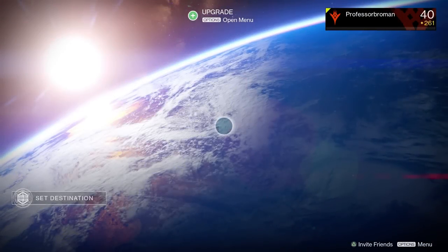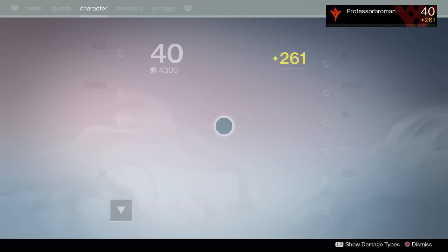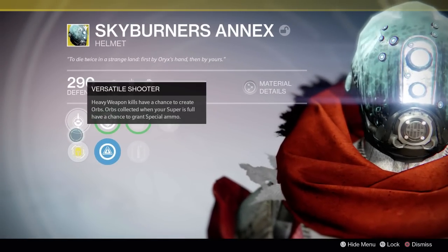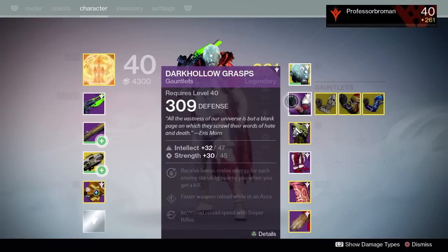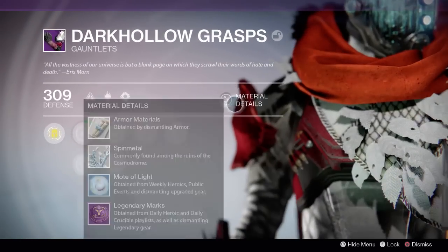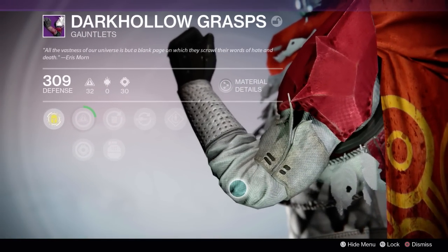I didn't go over the Titan exotics that I unlocked, but they're all pretty much the new year-one ones and I haven't really gotten a new one. Oh wait — I got that one. It's late guys, I'm tired. We have the Skyburner's Annex, which is actually pretty fun to use. We also got the Dark Hollow Grasps, which are raid loot.